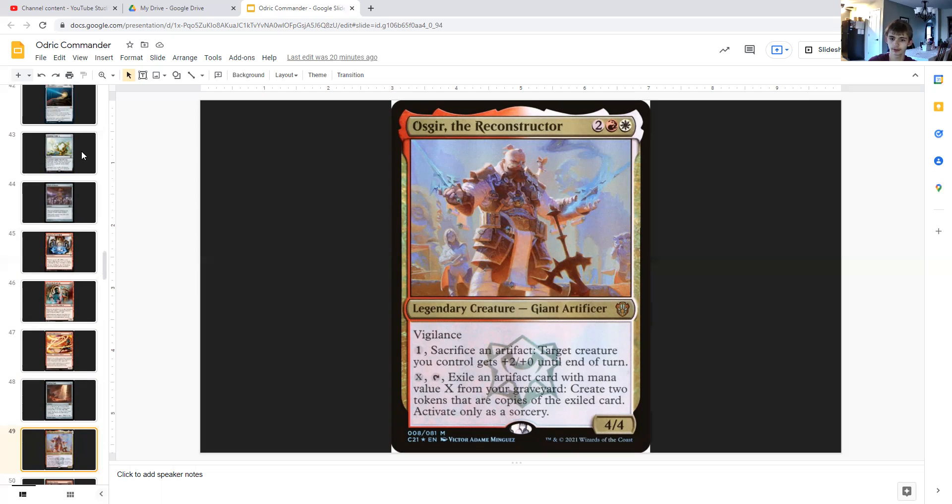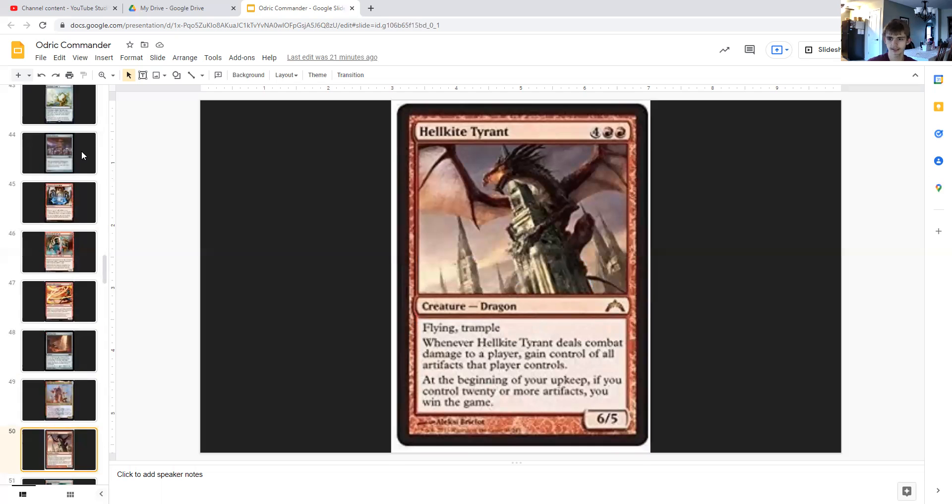Oscar the Reconstructor is two generic, red, and white — a legendary 4/4 giant artificer with vigilance. For one generic you can sacrifice an artifact to give a target creature you control +2/+0 until end of turn. For X you can tap it and exile an artifact card with mana value X from your graveyard and create two tokens that are copies of that exiled card — activate only as a sorcery. Mainly we're focusing on sacrificing artifacts to pump our creatures.